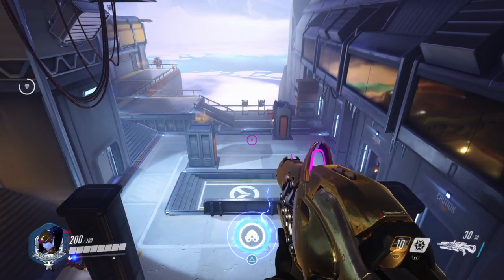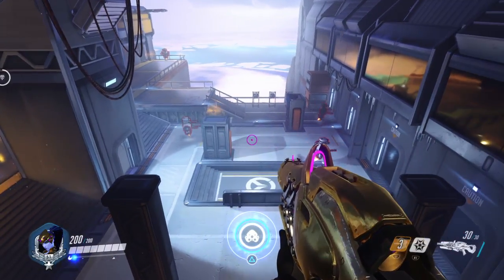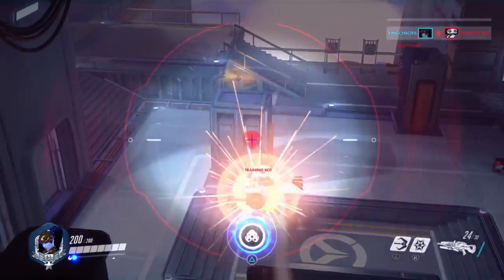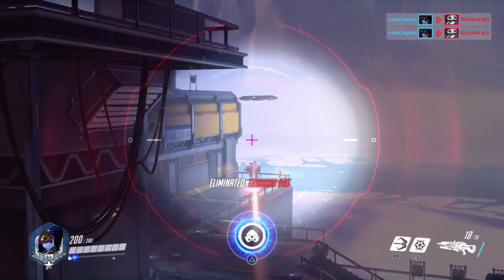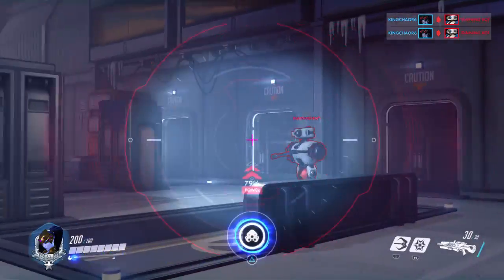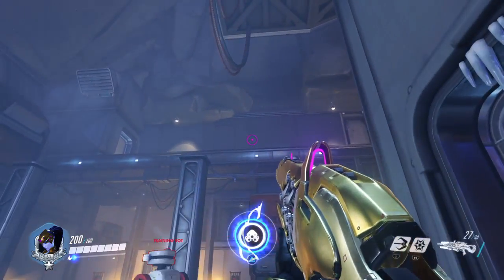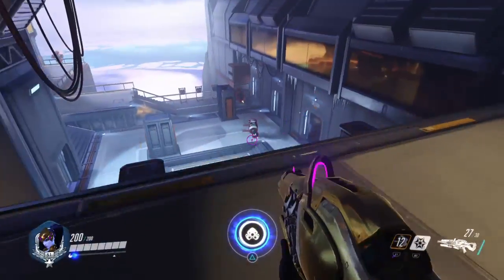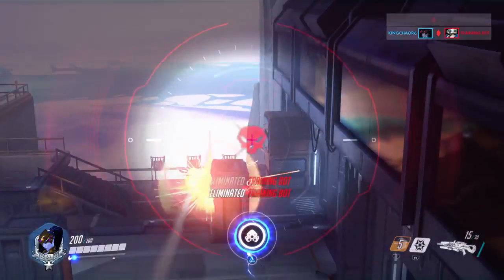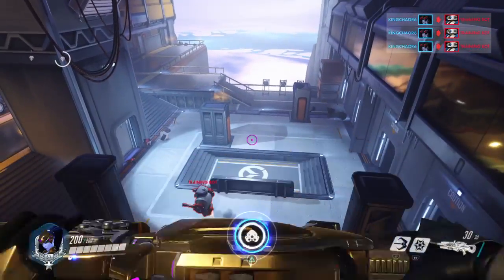Now that we've done short range, we want to do what I like to call the horizontal and vertical shots. Basically these are shots where you're going to be aiming down at the bots from the high ground. The reason why you want to do this is because with Widowmaker - and Hanzo as well - it's pretty easy to get headshots when you're in a horizontal plane at ground level. But when you're at the high ground, it's actually harder to get headshots because you're dealing with both the horizontal and vertical aspects of aiming. So I want to go to the high ground and get some kills.